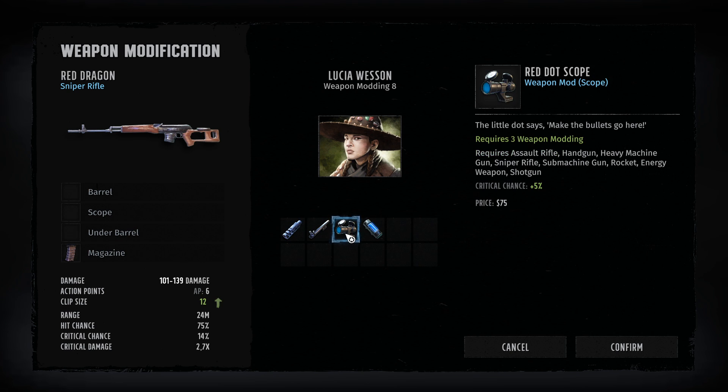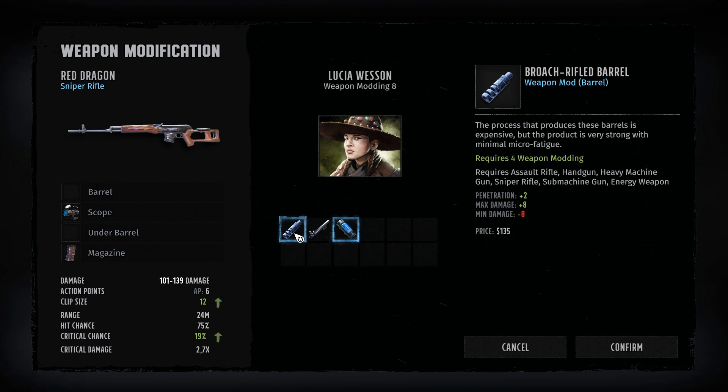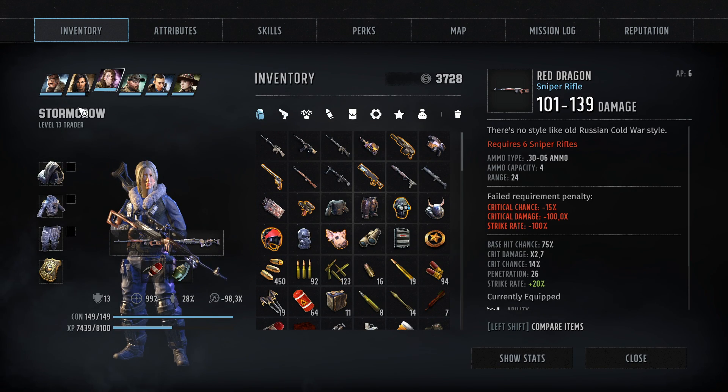Do I want the higher crit on this guy? I think I will. Let's take it. And then we have a plasma linkage - I don't want it, damage is not great here. Even more penetration and higher max damage. We have a higher weapon damage variation because of it. I don't know if I want that on this gun, but it's a great upgrade.